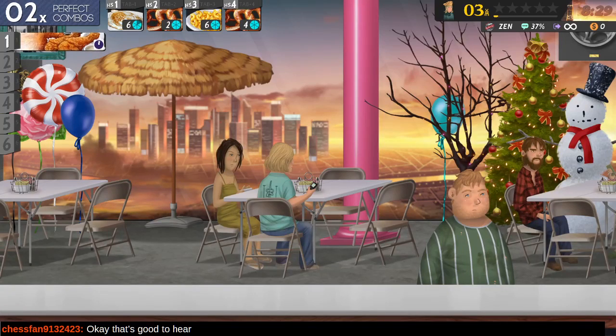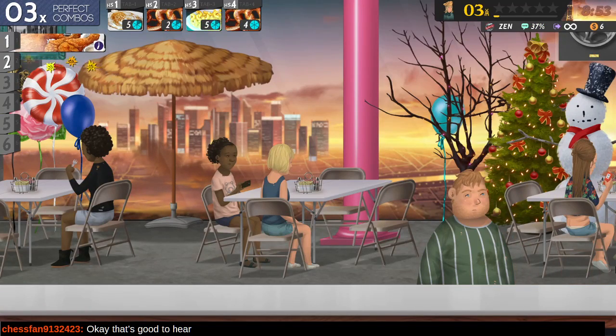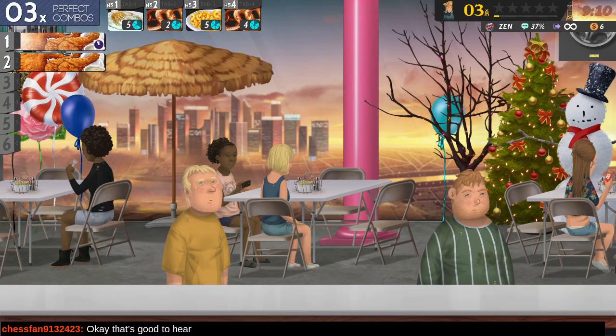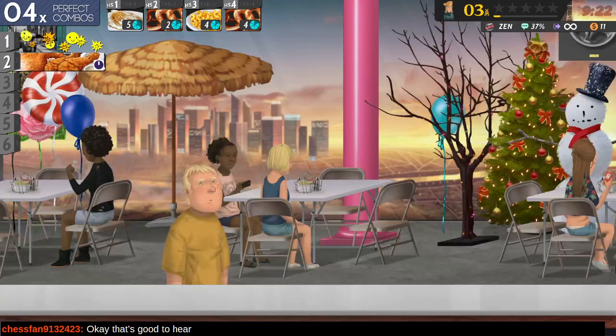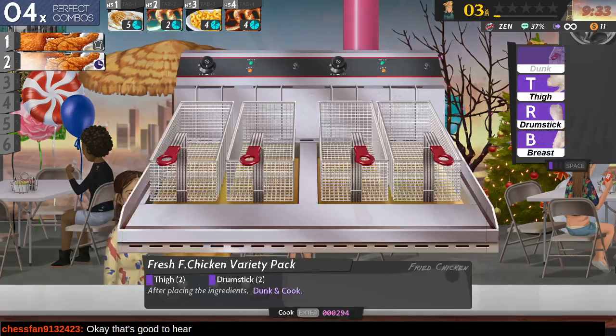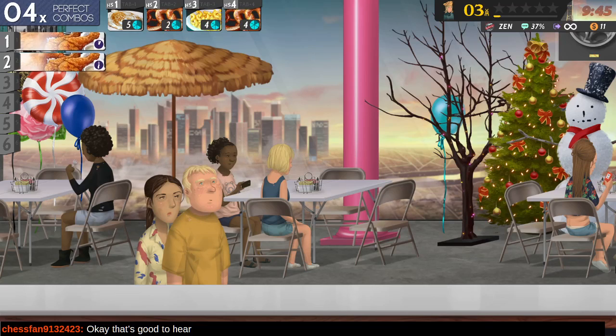I forgot how tricky some of this could be. The main thing - you don't want to serve raw chicken, or raw anything really. In Zen mode, customers will wait forever for you to start prepping their order, but you still can't light their food on fire or undercook it - they're still picky about that.